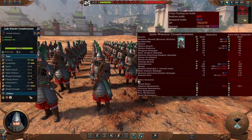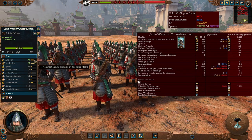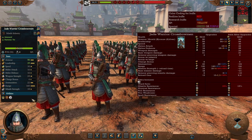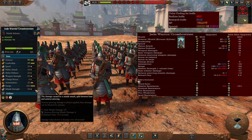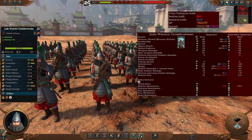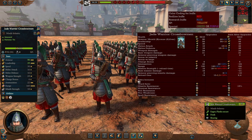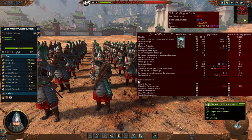The Jade Warrior Crossbowmen are a staple unit — much better range than Peasant Archers with quite good armor. Not a lot of melee attack or defense, so don't keep them in prolonged combat. Their main purpose is to pepper enemies with missiles at good range with significant armor-piercing damage. They initially have poor reload time which gets significantly improved in the late game, along with even better range and missile strength, making them quite effective late game. Focus fire on hard targets and keep them away from combat.